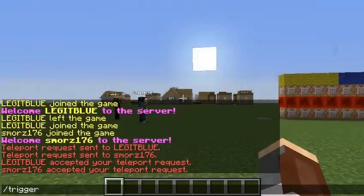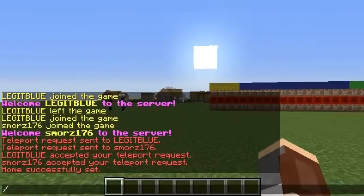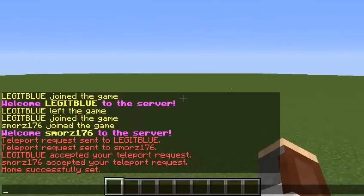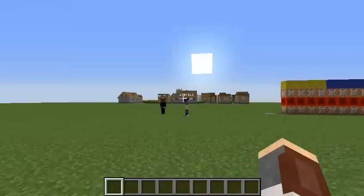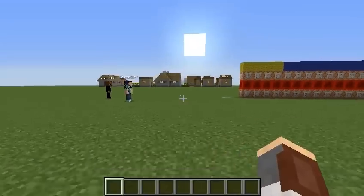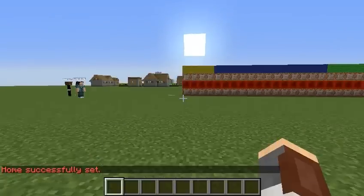Let's show you the other commands. Let's do trigger set home set 1. Home successfully set. So now if I go over anywhere and do trigger home set 1, I instantly go back there — actually in the direction I was looking. I think that is very cool. If I do it somewhere else, like right there, I can now just go back here whenever I want.